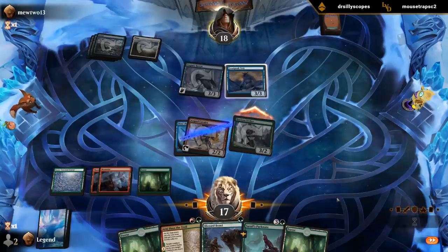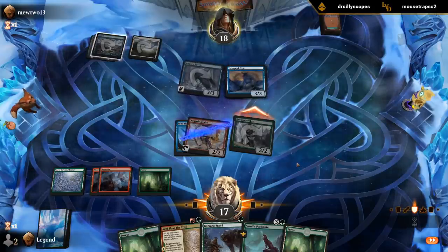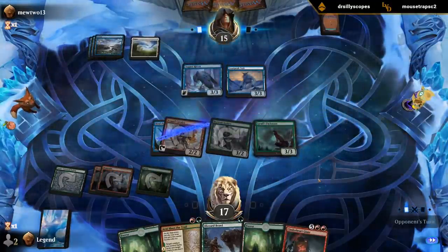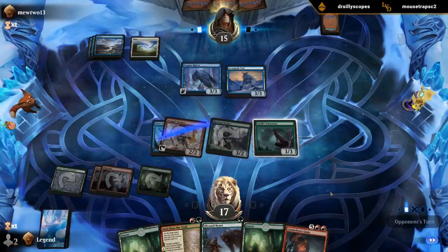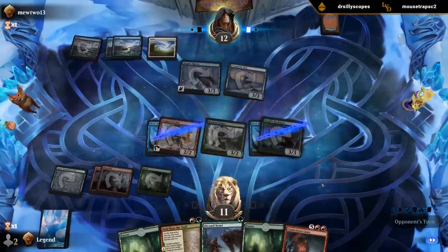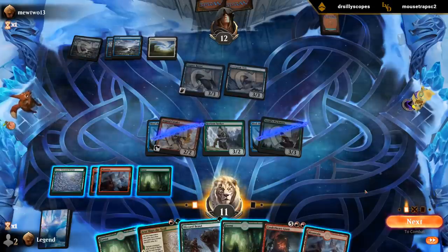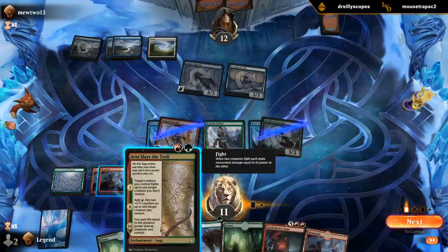Could have not played my land first to maybe incentivize them into trading if they overvalue my boasts. Maybe we can wait to play Sunderheart Giant before we use our fight spells. At least now we don't feel bad about fighting with our tapped Packmate. So might want to Slay the Troll and kill Raven. Then next turn I'll even have the mana for Giant thanks to the one red from the second chapter.